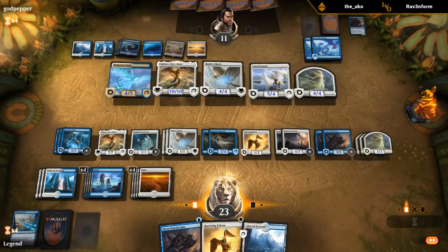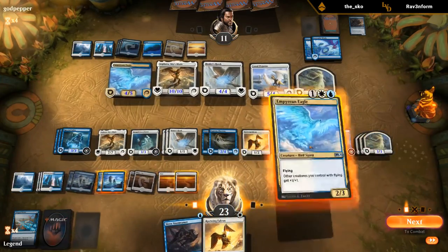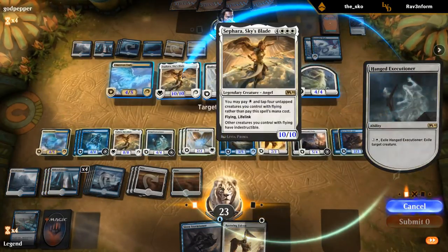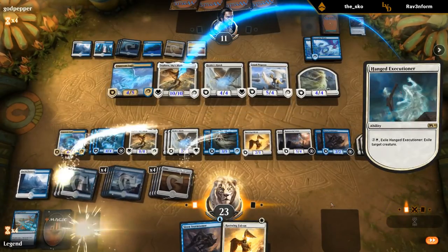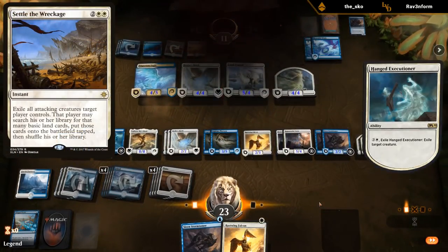We find an Empyrean Eagle. Activate Executioner — they use Stormtamer — and I've got my own Stormtamer to protect against a Sorcerer's Wand or other threat. That should do it. All right, sweet!